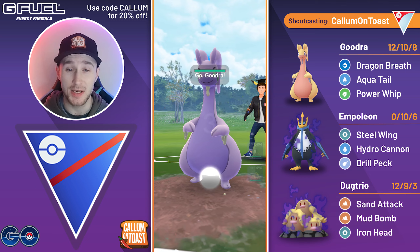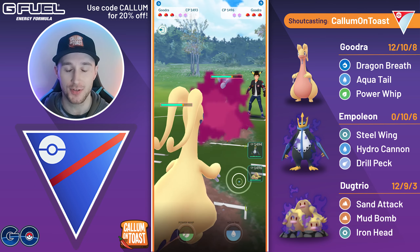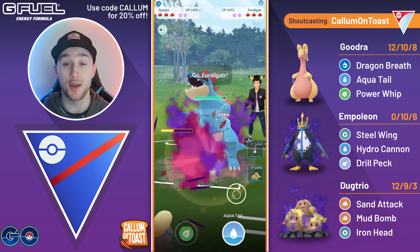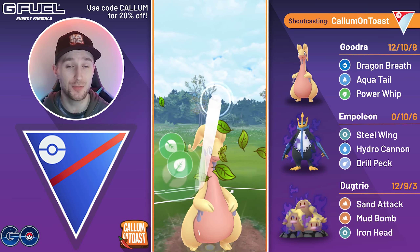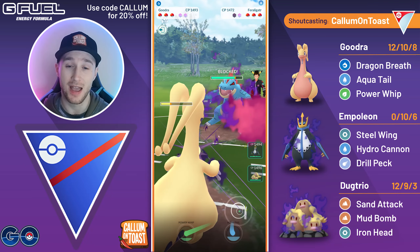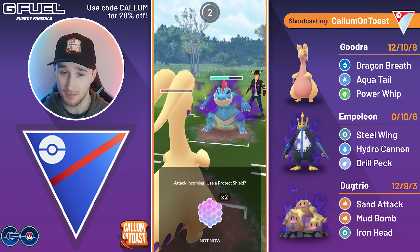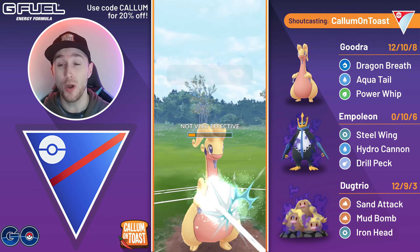Alright, so we're going into the first battle with Goodra into a mirror matchup, so I'm not really sure how to play this. I've got two Steel-types. The opponent actually swaps before me — they swap into Feraligatr, so I'm going to go for the Power Whip. Power Whip grabs a shield, and now I'm going to stay in here. At this point I'm just going to let Goodra go down.